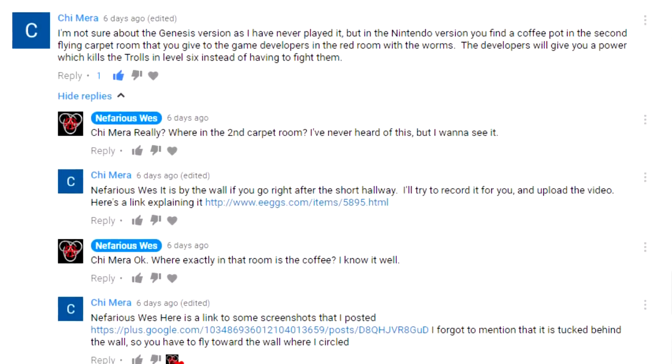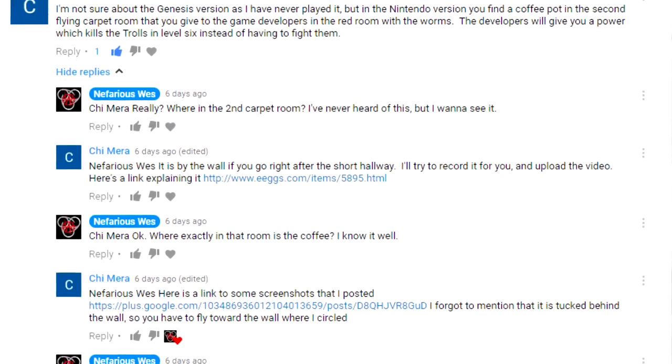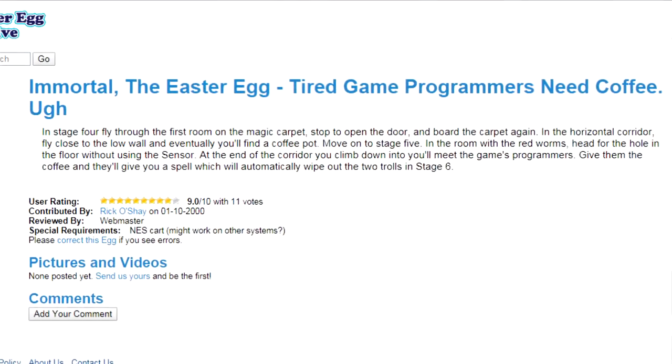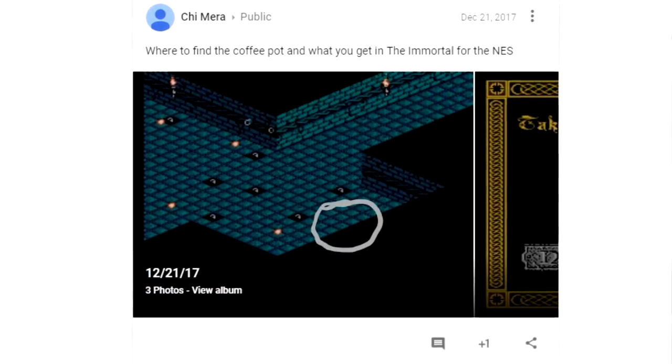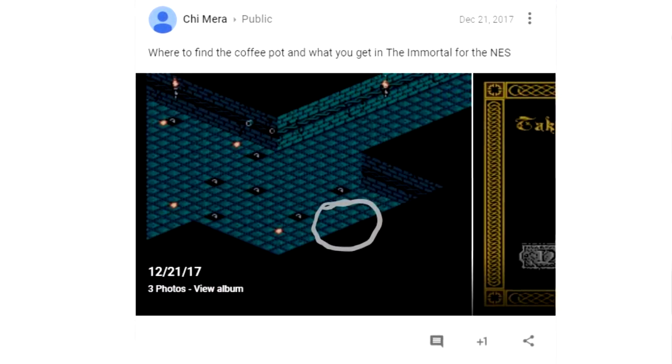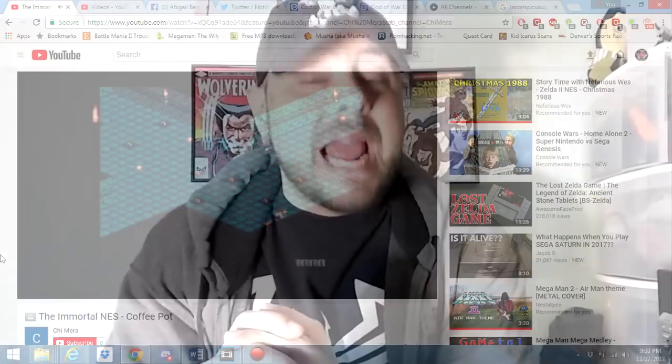A commenter by the name of Chimera provided me with some information letting me know that you can in fact get coffee to give to the developers in the NES version of the Immortal, where I thought it was just some kind of inside joke that no one would get. Boy, was I wrong. He provided a link with some information — I was intrigued, I had to see it for myself. He even threw a little video together to show me how to do it. Well, I had to see it for myself, so that's exactly what I did.